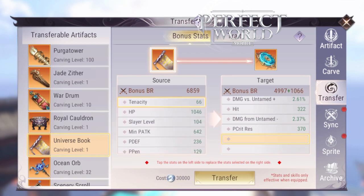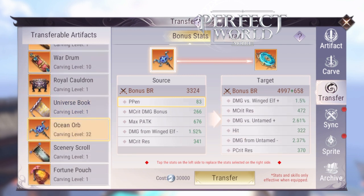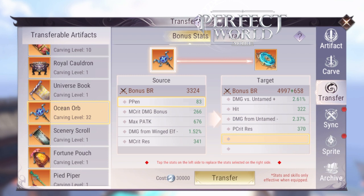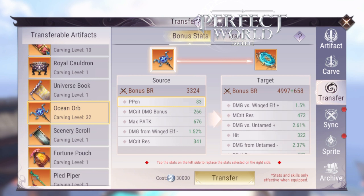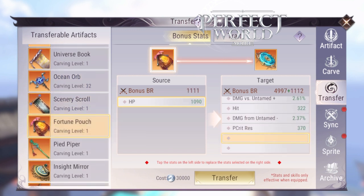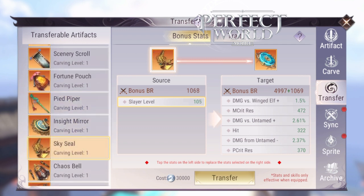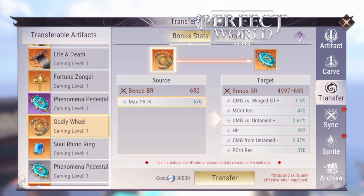Right now I'm going through all of my artifacts looking for the best skills — like damage versus ring elves, damage versus untamed, damage from untamed, damage from elves, damage from humans. You want to get those PvP stats onto the Phenomena Pedestal, because you will only be using it in PvP events like Guild League, Arena, Divine Valley, Realm War, War of the Gods, Territory War, and Void War. This is where the Phenomena Pedestal just shines — it will trap your enemy and allow your whole team to focus fire them.